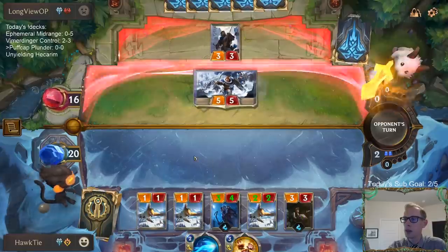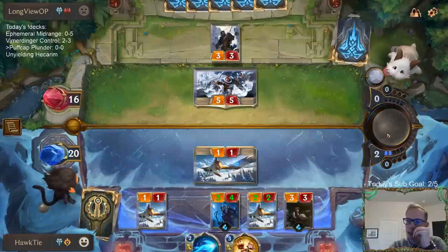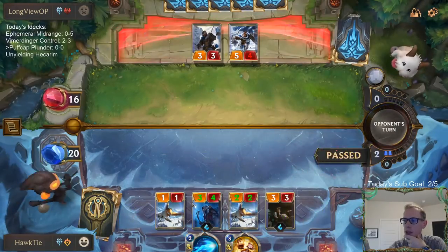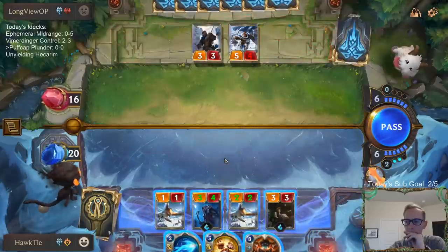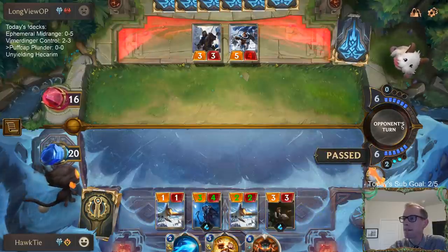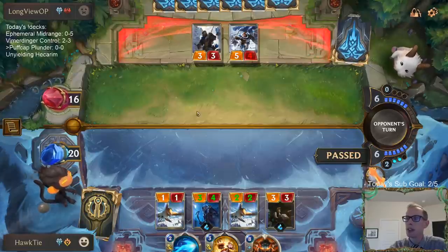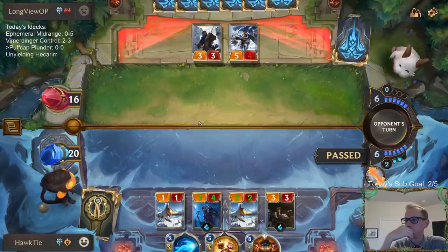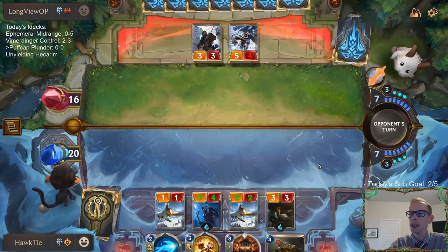Normally we'd want to play Puff Cap Peddler first, but it's probably safe to just Thermogenic Beam immediately. We'll just block that with one of these Omen Hawks. If I block with the two-two I can get Excited to kill it, but I'll just keep the two-two. Or if I block with the two-two, we can also block with one of these three-powers. Battle Fury is not the best right now — we kind of need our champions for that card.